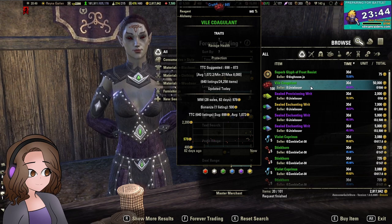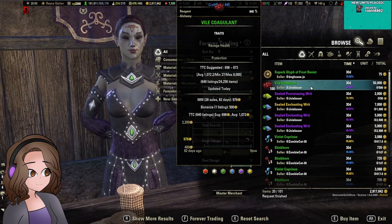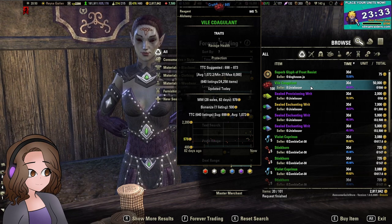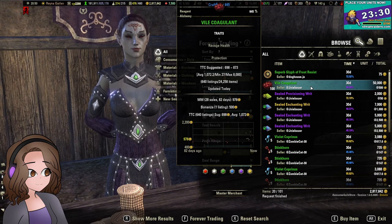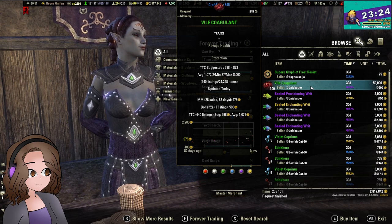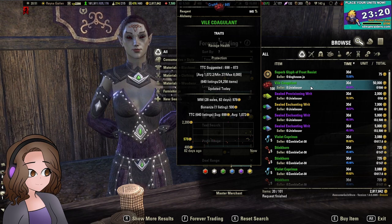If you specialize in something, or if you're on console and don't have some of these add-ons, the better idea is to specialize and memorize the prices so you can just at a glance tell what's a good price. There are thousands of items in ESO now — I don't have all the prices memorized, so I rely on add-ons to give me an idea. Do I price it exactly the way the add-ons tell me? No, but that's another discussion.